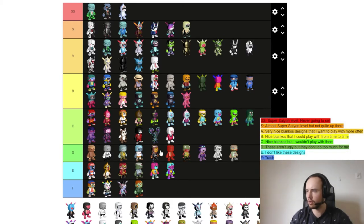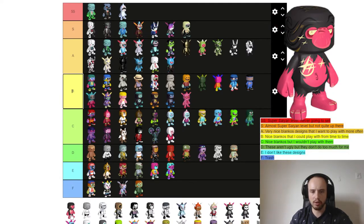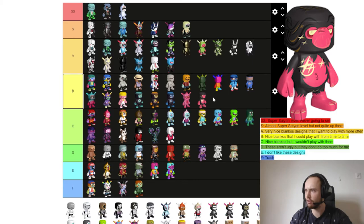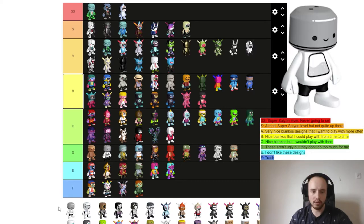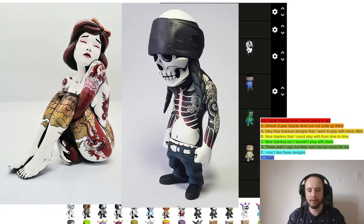Next we have some Blankos by Mel Chang — a lot of them are already from the Party Pass. Lolly I really like — A tier. King Carat is B tier; I use it a lot because it was cheap but otherwise I wouldn't play with it that much. Sal is in the same category as Bep.